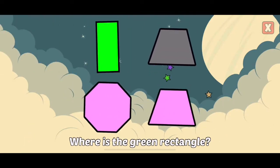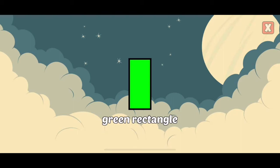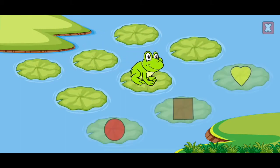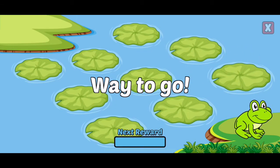Where is the green rectangle? Nice! That's a green rectangle. Pink rectangle. Pink crescent. Yellow heart. Way to go!